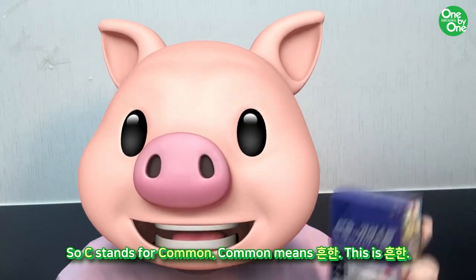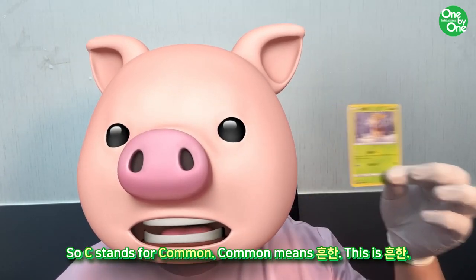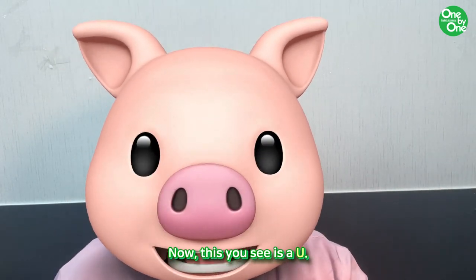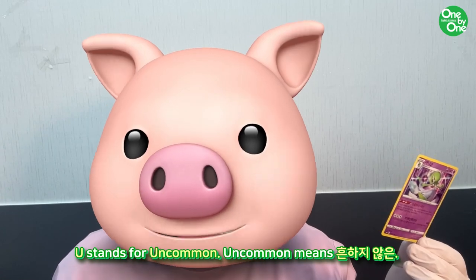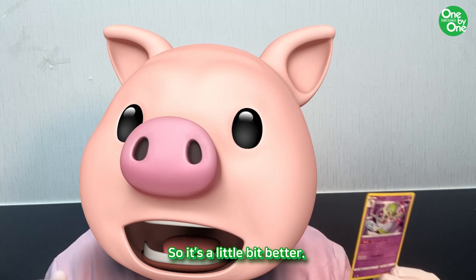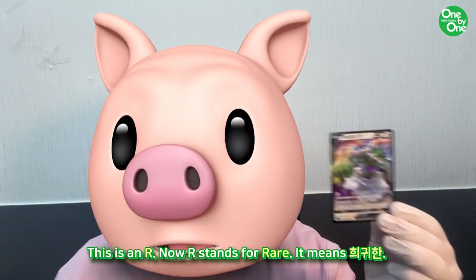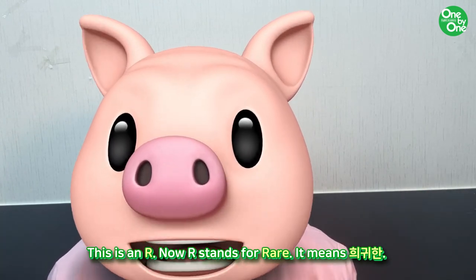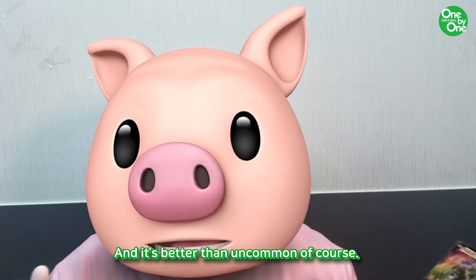So C stands for common. Common means 흔한 — this card is 흔한. Now this U stands for uncommon. Uncommon means 흔하지 않은, so it's a little bit better. This is an R. R stands for rare. It means 희귀한, and it's better than uncommon, of course.